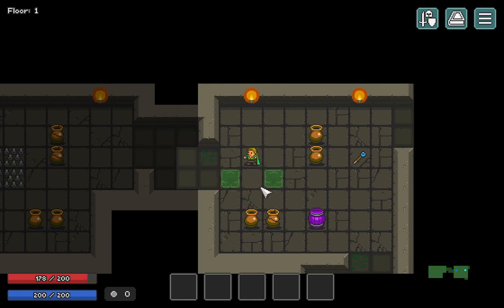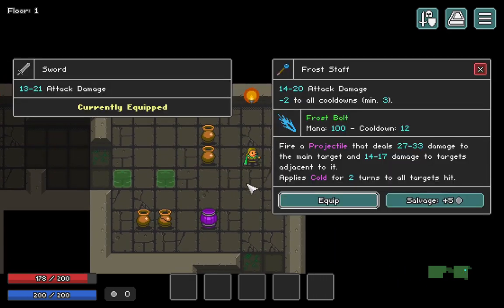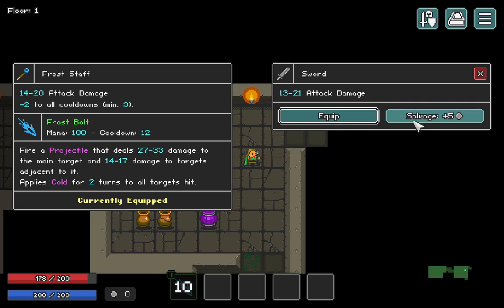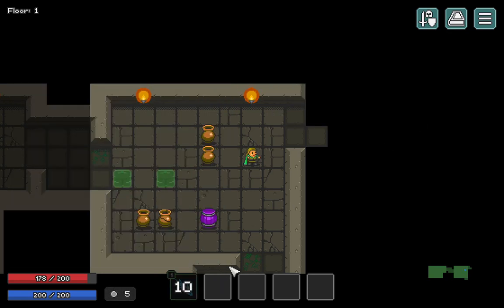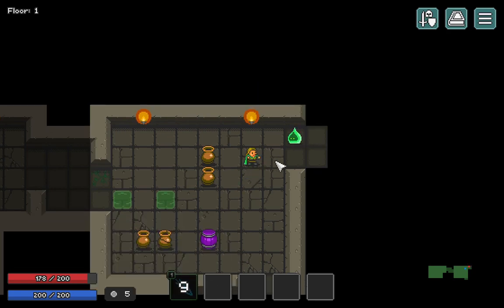Don't want to step in the poison. We got minus two to all cooldowns, minimum three - frostbolt. I like this. We'll salvage the sword because you can only carry one weapon and one piece of each armor, I believe. Let's move on.